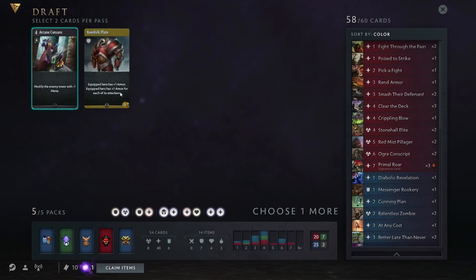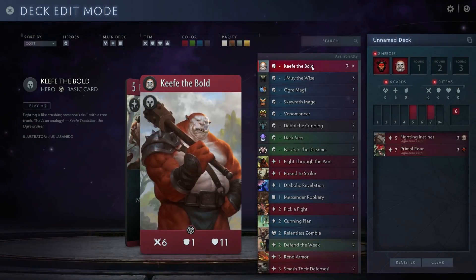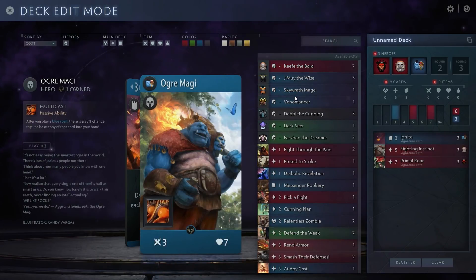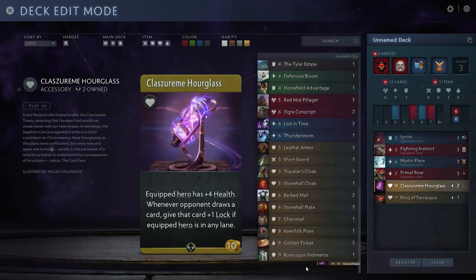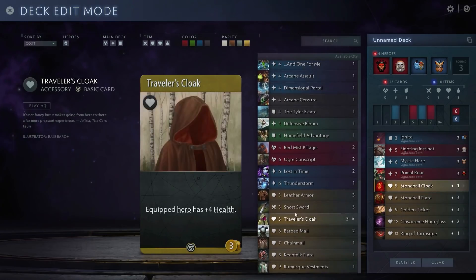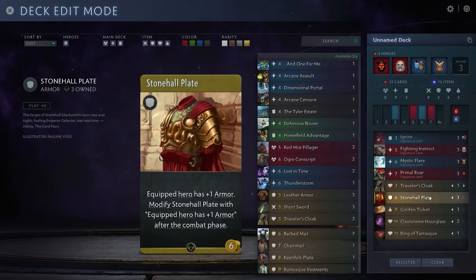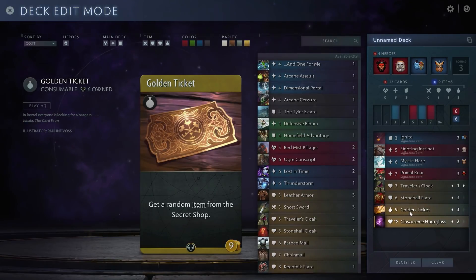Now we build the deck. We only have one red hero, so we need at least two — putting in one of the free heroes. For our blue heroes, we definitely want these two. Let's look at what our deck looks like color-wise before we pick our last hero. Three Golden Tickets — I like that. Stonewall and Plate — love those. We're picking a lot of items to make things more survivable. We have too many items, but those Golden Tickets are worth their weight in gold.